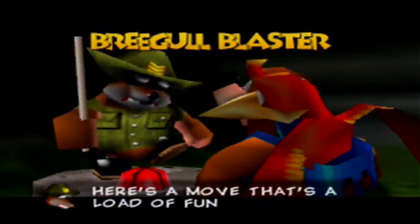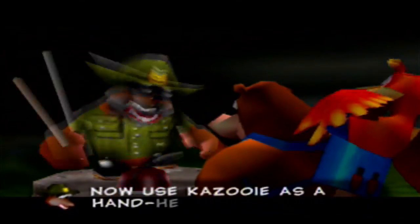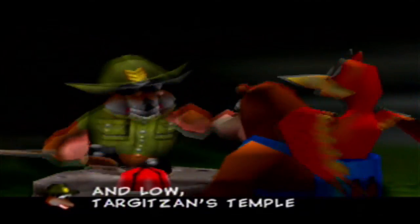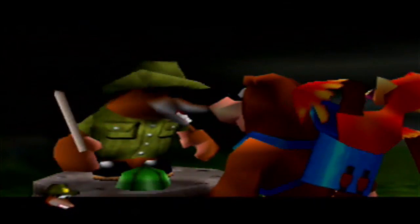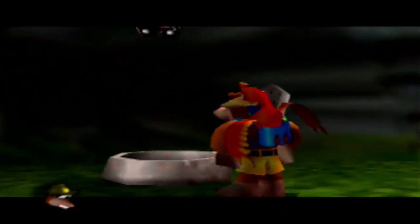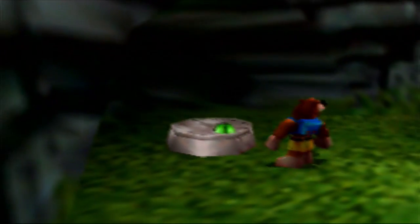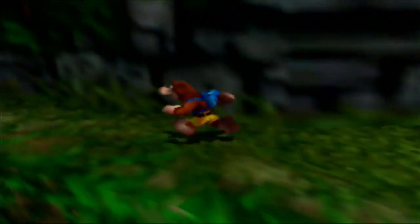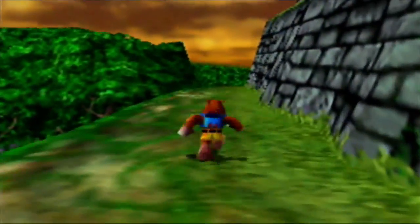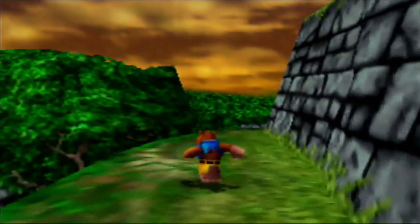Here's a move that's a load of fun — now use Kazooie as a handheld gun. Z fires the eggs both high and low, targets are simple and off you go. This move actually activates a first-person shooter mode, literally, that's only available in certain parts of the game in each of the worlds.